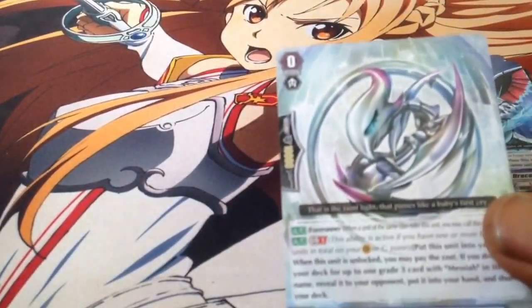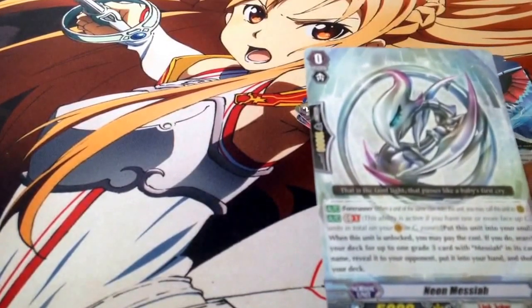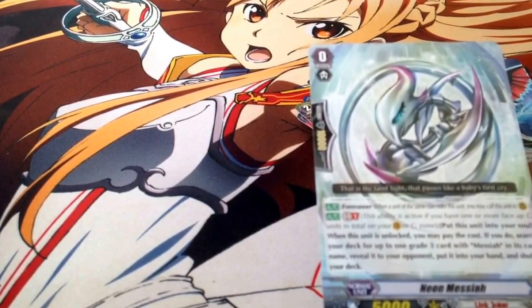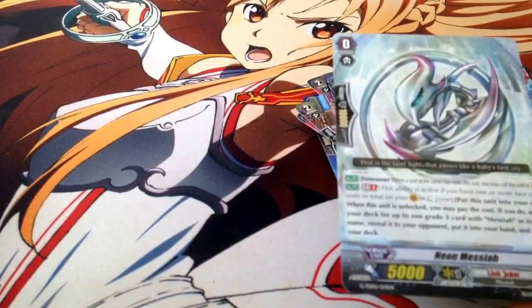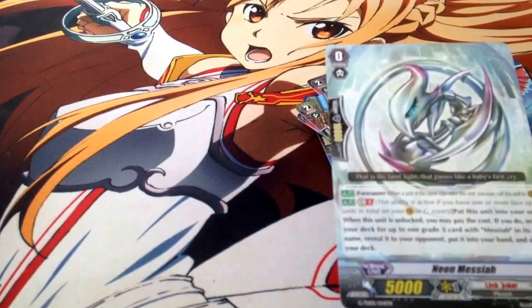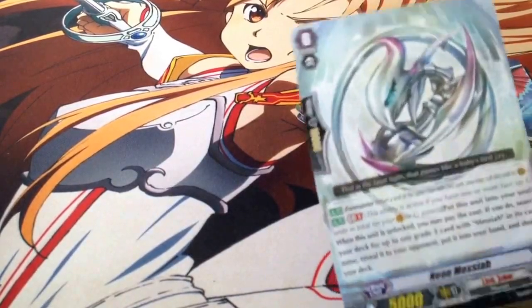You get one Neon Messiah. Its effect is Generation Break 1 — it's a starter. Put this unit into your soul. When this unit is unlocked, you may pay the cost; if you do, search your deck for a Grade 3 Messiah, reveal it to your opponent, put it into your hand, and shuffle your deck. Very good. It's a starter — I like it.